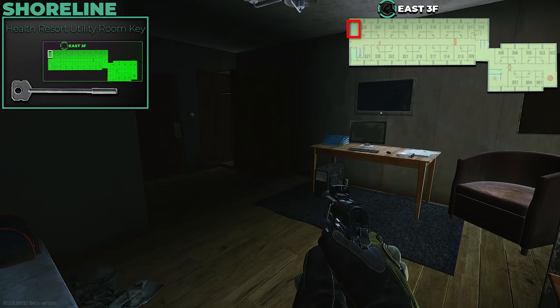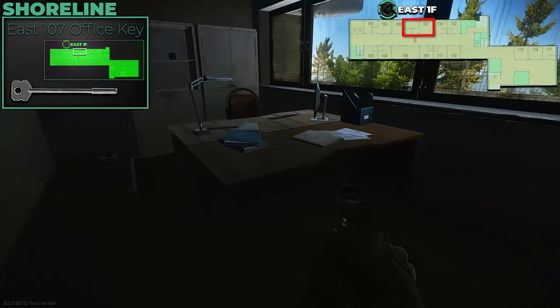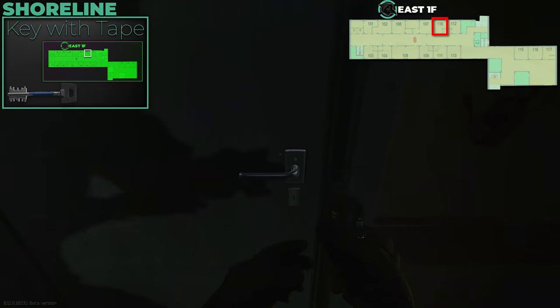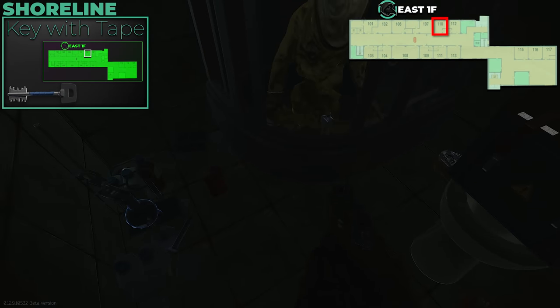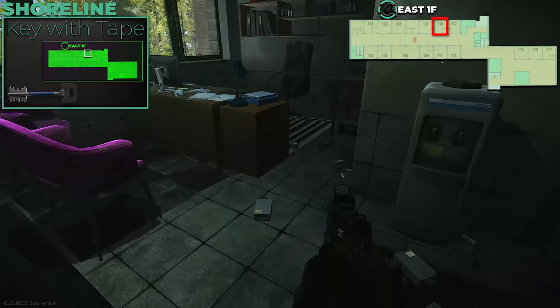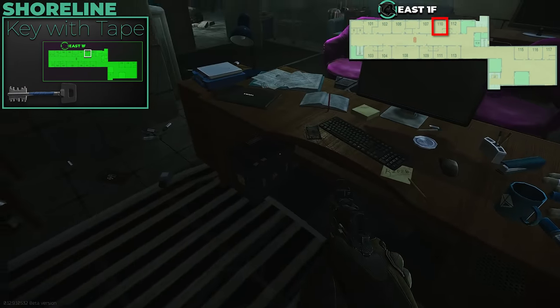East 107 has a Ledex spawn — very low chance — plus med boxes and Tetriz spawns. Next to it is the Tape key, also known as East 110, which has the blood hand mark on the wall. It's required for a quest and has a Ledex spawn inside. People rush to check this room before heading upstairs — it's one of the first rooms people check.